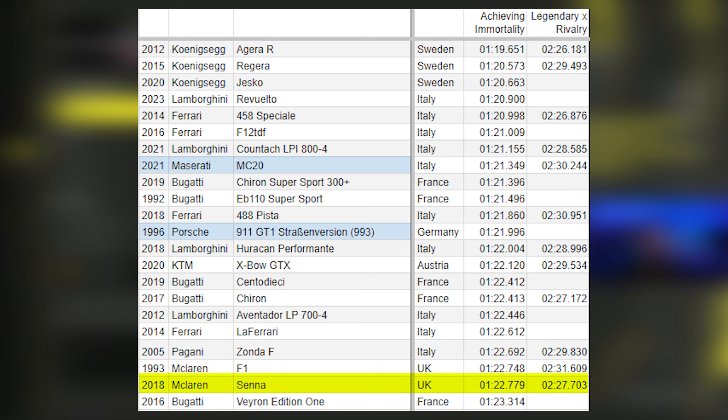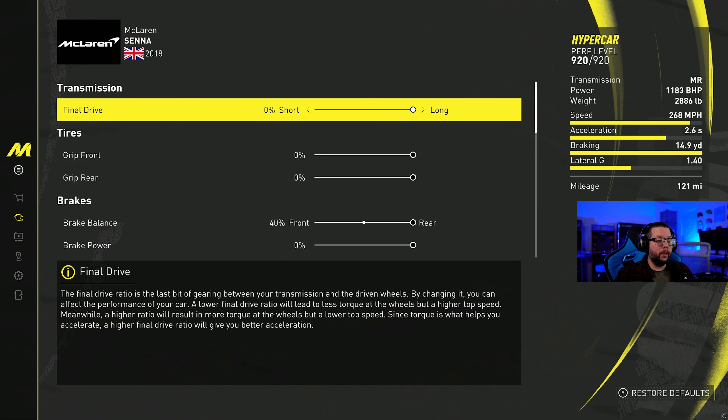That being said, it's not super fast. My time on the test course 'Achieving Immortality' was around a 1:22, which is towards the bottom of the list. But all my test times are between 1:20 and 1:23, so it's within a second of other cars on a short course. It also tested pretty well on the course in the Donut Media playlist — I think it's called 'Legendary vs. Rivalry' — showing good low-end acceleration.